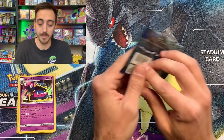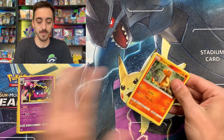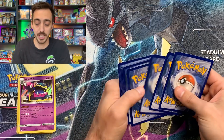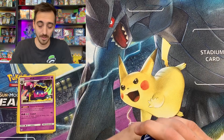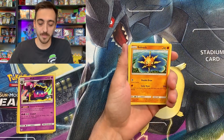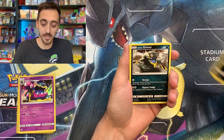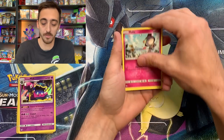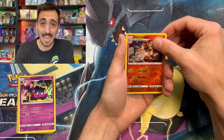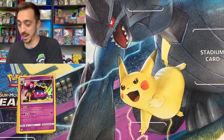Notoriously hard to pull anything from Burning Shadows. Electric Energy. We got a Guzma, Solrock, Charmander, Sneasel, Alolan Grimer, Ralts, Alolan Vulpix. Reverse is a Charmeleon. And a non-holo Lydian for our Rare. Alright, let's move on to some Battle Styles.